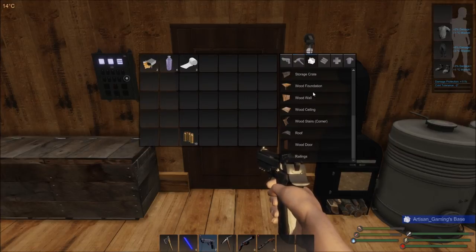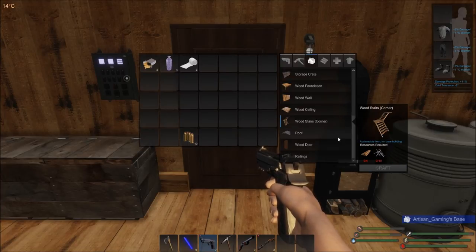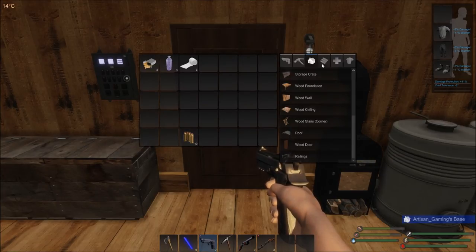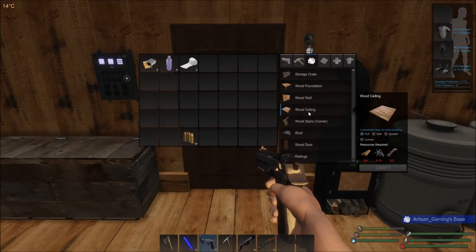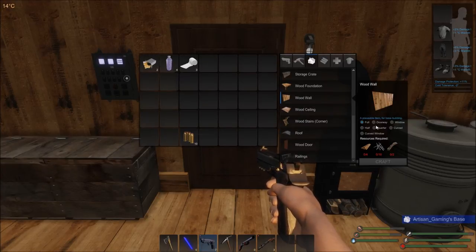Walls — just checking to see if there's anything different here that I want to see. That's all the same. Just checking to make sure everything's good and anything different that I didn't notice. Nope, everything looks the same — ceilings. Changed the roof? No, these look the same. Walls — they're all the same.